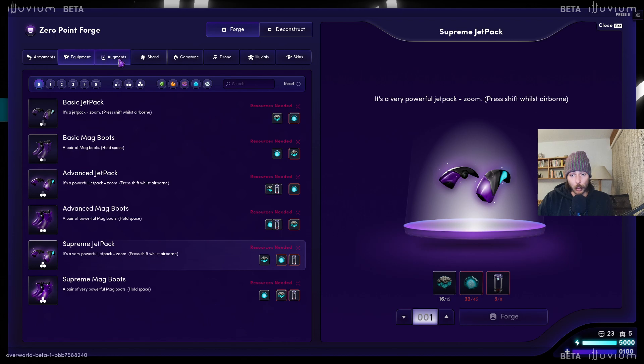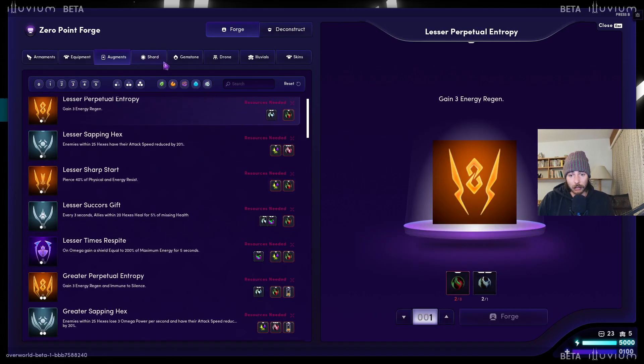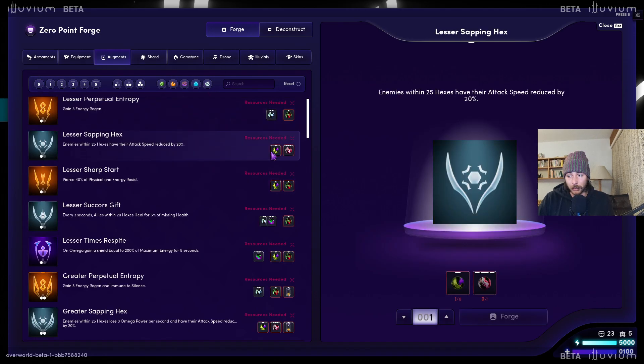Jumping over to augments — there is no tier 0 augment. We don't need those right now. If you need them, you craft them. That's all for them for now in this beta — I'll definitely do an updated version of this as soon as new patches come out and as soon as we can use more resources. For now this is not very viable, but same thing — you need to deconstruct lower stages of the same tier to get higher stage items.